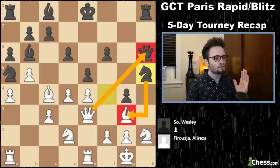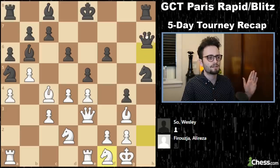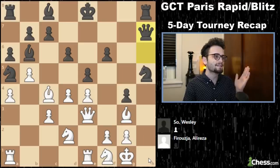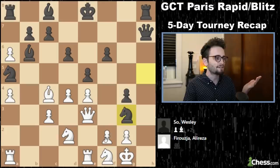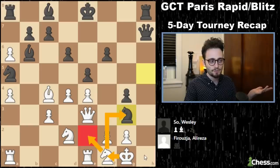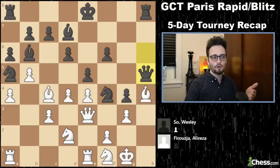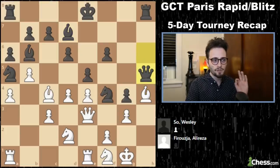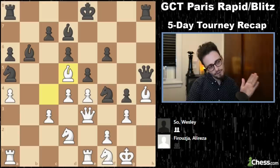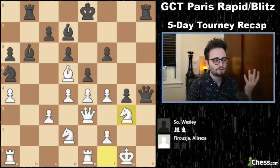Now there's going to be a queen trade potentially. For some reason, all the tension is kept. And here I was shocked — Wesley did not just play queen h7 and take this. He ends up sliding the queen forward instead. Now at this point, the evaluation is minus 5. His attack is absolutely devastating. But somehow Alireza just created enough confusion to keep Wesley from delivering the final blow.